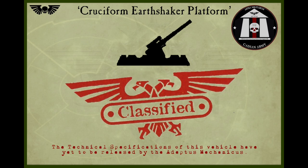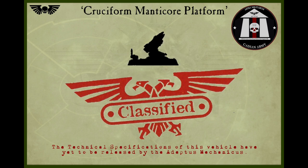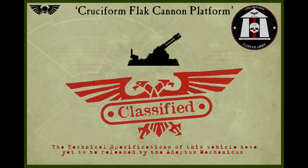The following STCs relating to the static artillery units are as follows: the Cruciform Earthshaker Platform, the Cruciform Hydra Platform, the Cruciform Manticore Platform, and the Cruciform Flak Cannon Platform — of which very little is known in terms of narrative. The stats, information, and background behind this particular unit have yet to be discovered, as it currently remains classified.